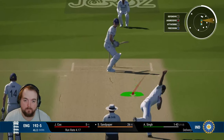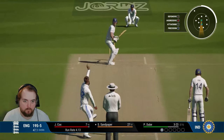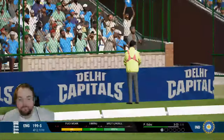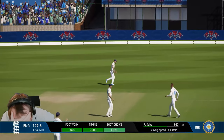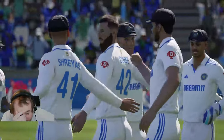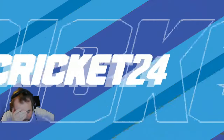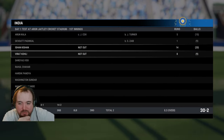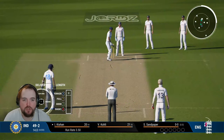We defend one, get one out to point. Off the hips, finds the boundary for four. Oh no, put it straight to the man at backward fine leg - I've fallen into that trap so many times, should have just smashed it. Sandy goes for 31, looking good too. We end up getting around 270. India come in at 49 for two with Ishan Kishan and Virat Kohli at the crease.